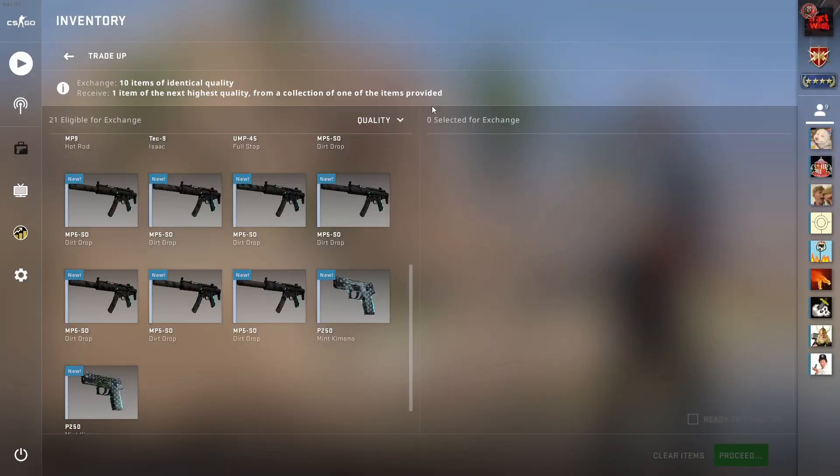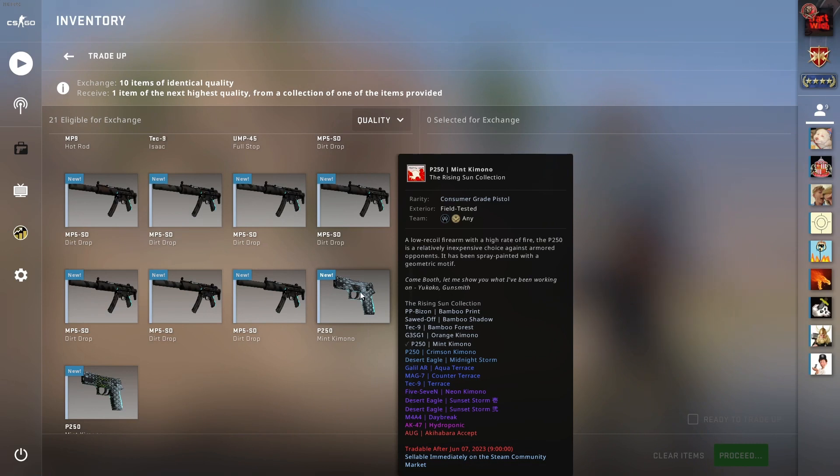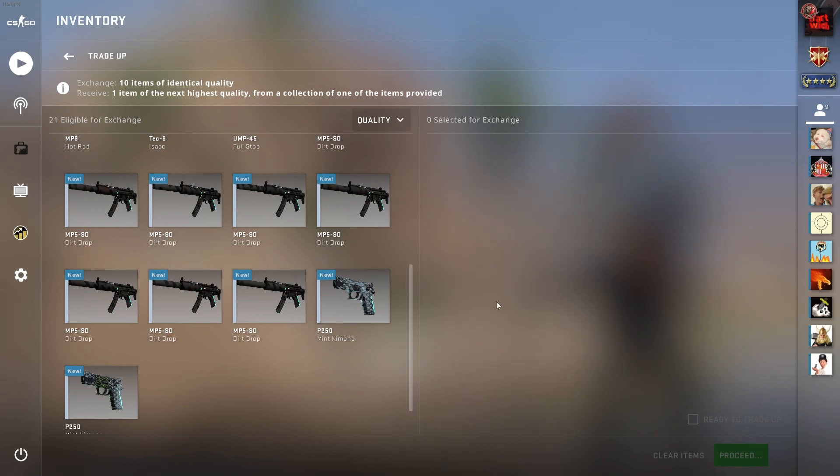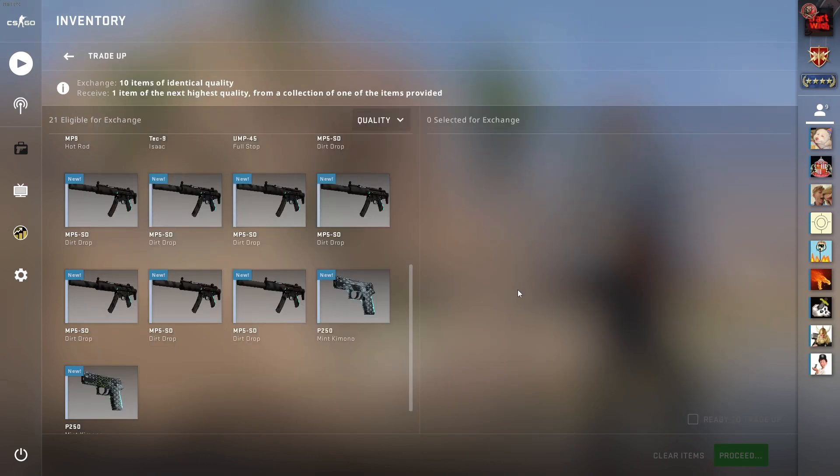Today we're going to do another trade-up. Last time, which was my first trade-up on the channel, we tried to hit the 10% AWP Asimov. Today we have another trade-up with actually an 11% chance. We have eight of these MP5 Dirt Drop from the Inferno collection and two of the Mint Kimono from the Rising Sun collection. As you can see right here, these are the 10 skins we are putting into the trade-up. This is actually a pretty cheap trade-up, but you have the opportunity to get something pretty decent.